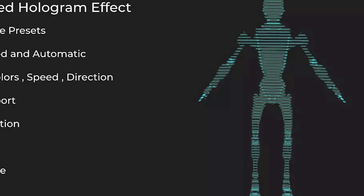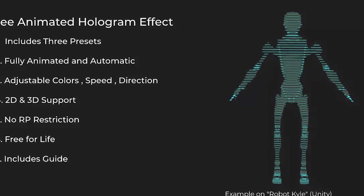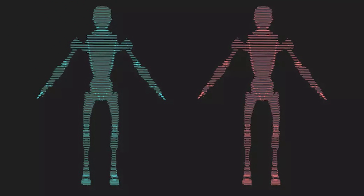The next one is the Free Animated Hologram Effect — a hologram effect which uses a material shader that can be applied to both 2D and 3D objects. You can change the speed, the color, and the direction of the actual hologram itself.